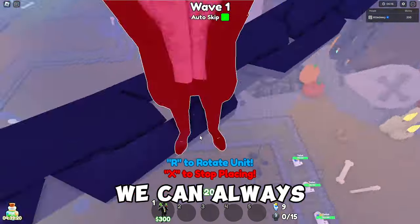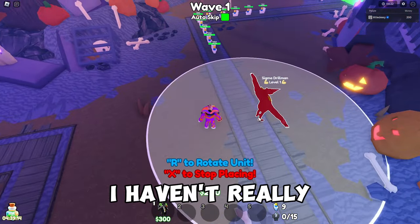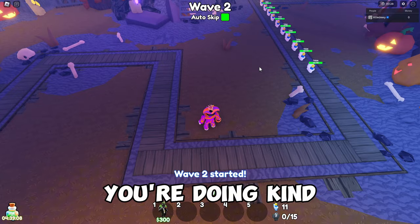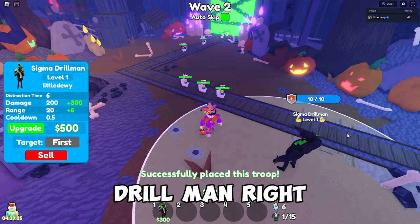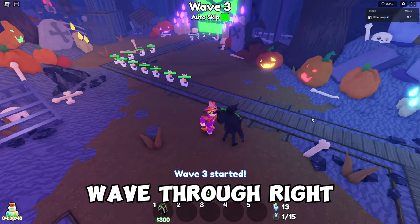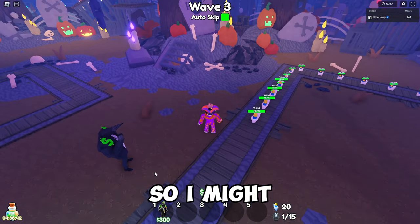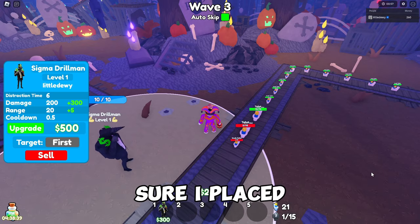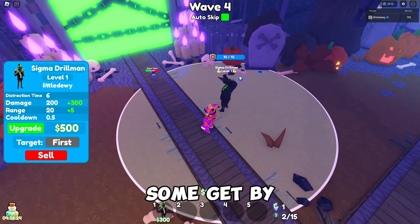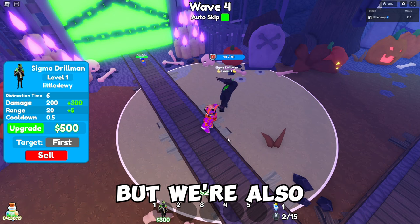The Sigma Drill Man is actually pretty good — I've used it to beat this mode before and it's not too bad if you know what you're doing. I just placed him right there. Hopefully we can defeat this with just one unit. We're on wave one and it costs 500 to upgrade, so I might need to place another one.